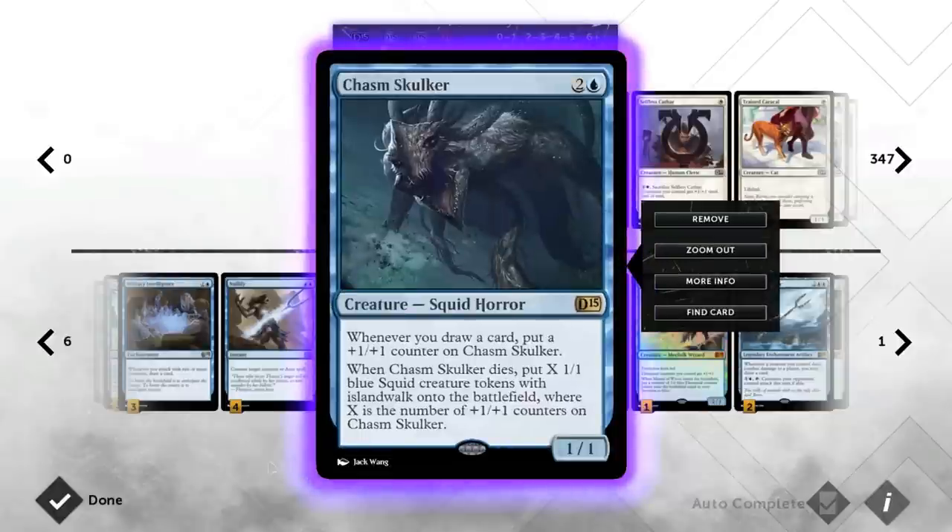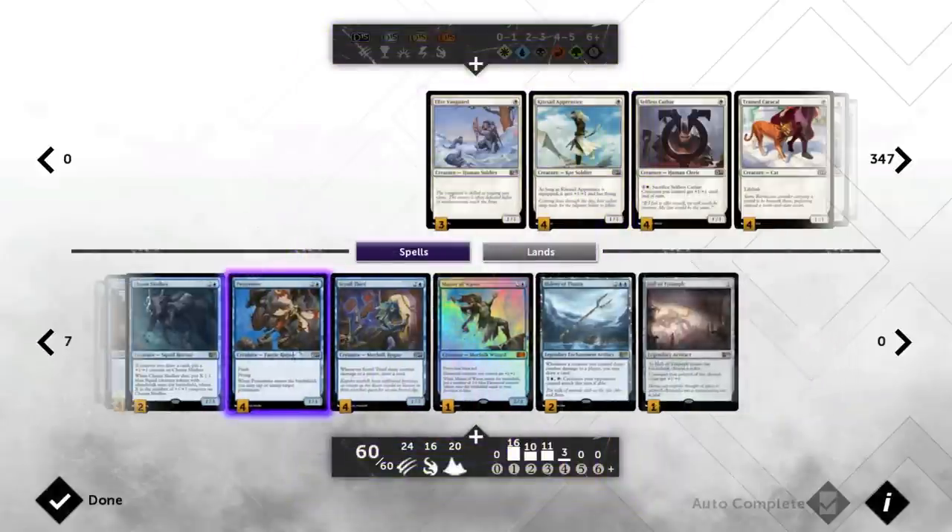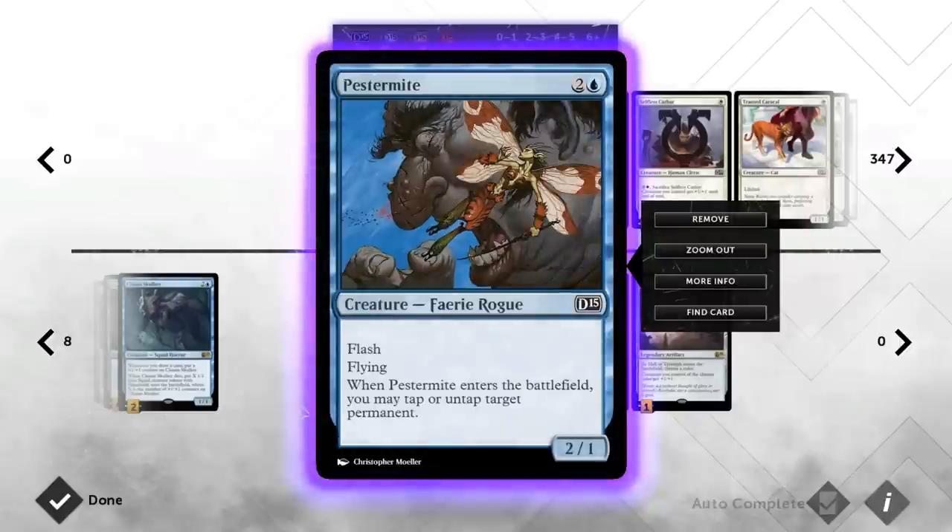Chasm Skulker is probably our largest creature. It starts as a 1/1 but once we start drawing a bunch of cards it becomes very large very quickly — just an excellent card in this deck. Pestermite is another interactive, evasive card that works well with draw enchantments and can untap or tap lands and creatures — a very annoying card to play around and quite efficient at its cost.